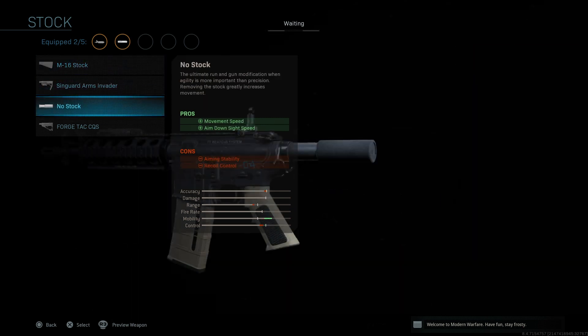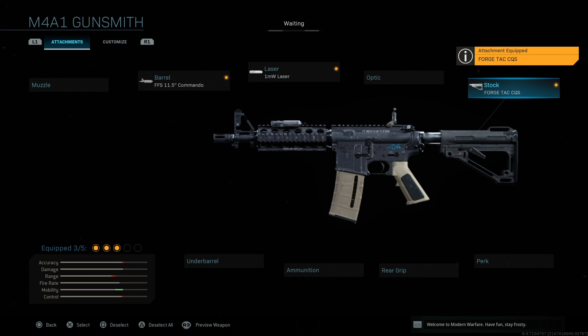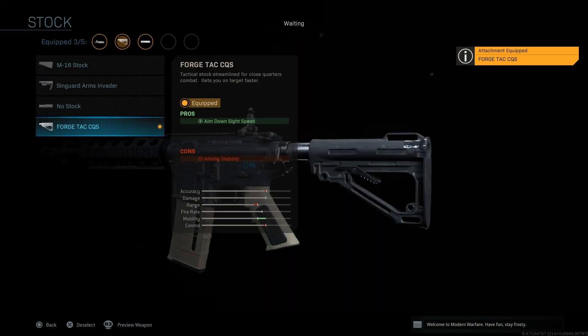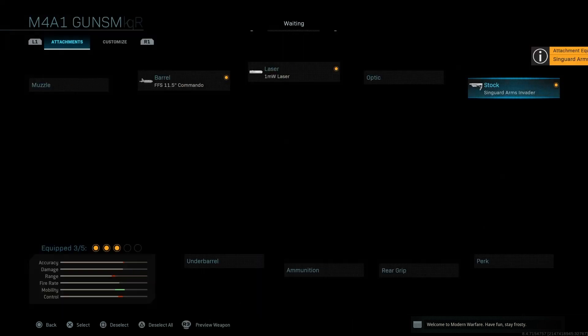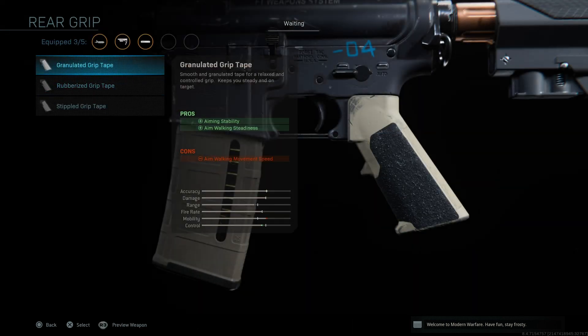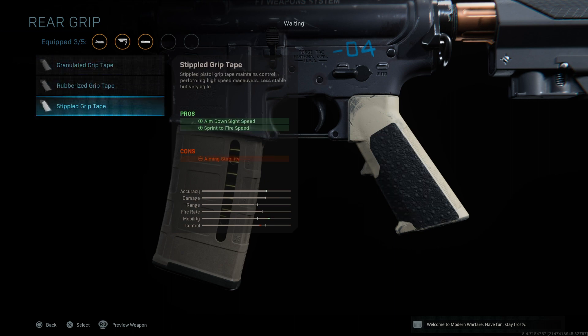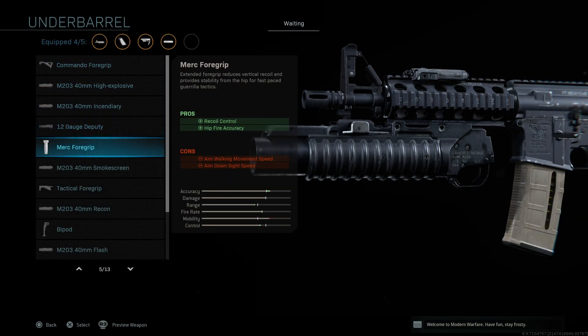So we're going to make it as small as possible - a mini run-and-gun setup. The thing I've noticed is that this attachment makes the ADS speed very fast, but it also increases mobility and reduces control. What that means is when you aim down your gun you can move faster - it helps a lot.